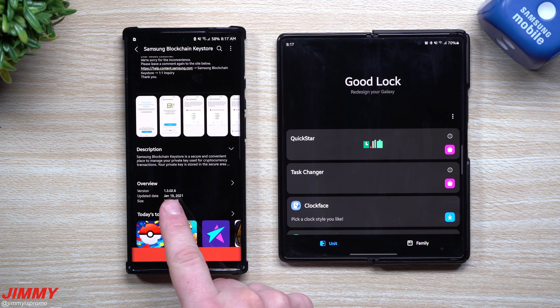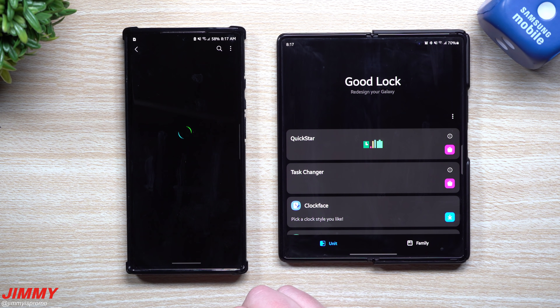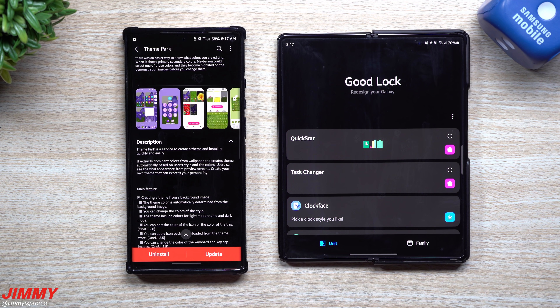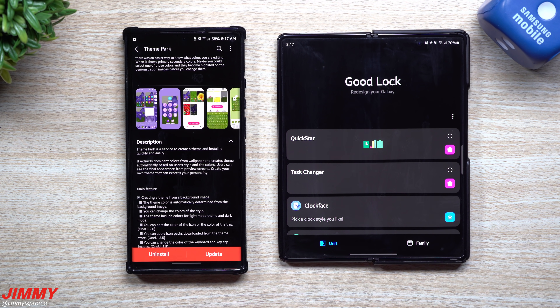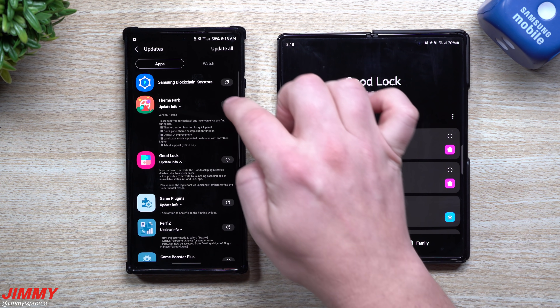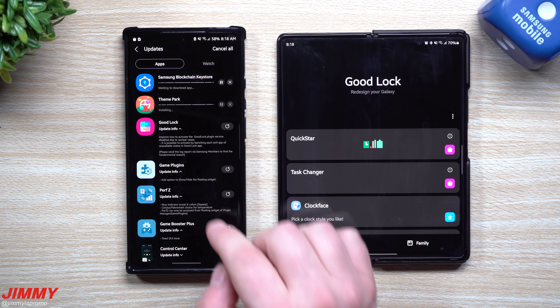The Samsung Blockchain Key Store was updated on January 19th. Theme Park was updated January 20th — what a great date! Theme Park is a service to create and install themes quickly. It extracts dominant colors from wallpapers and creates themes automatically based on user style. I've already covered Theme Park in depth, so here I'll simply tap the update icon to update it, and then also update the Samsung Blockchain Key Store.